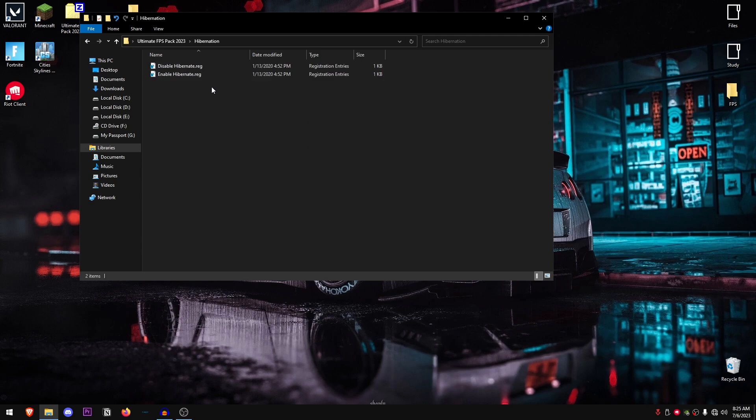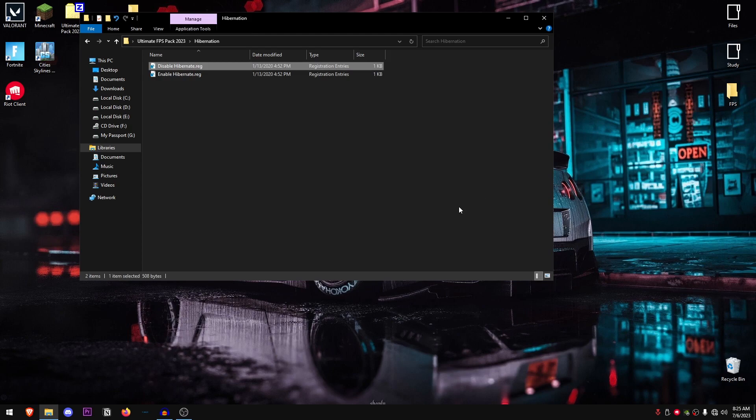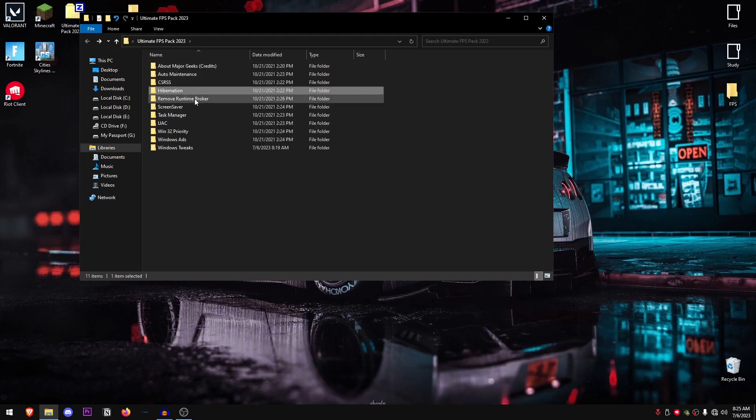Go back into the pack and open up the Hibernation folder. Disable hibernation, hit Yes, hit OK. This tweak is highly recommended even as part of a post-Windows installation guide. If you haven't done it yet, go ahead and disable hibernation — you most likely won't ever need it.